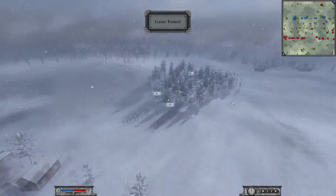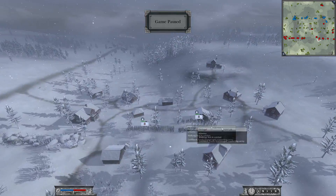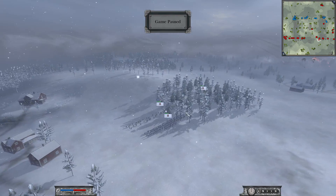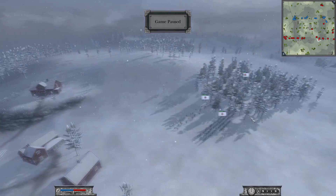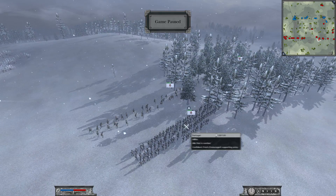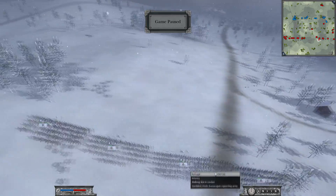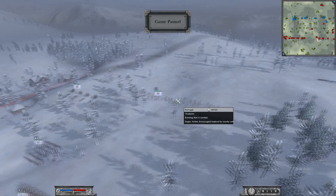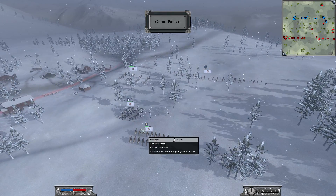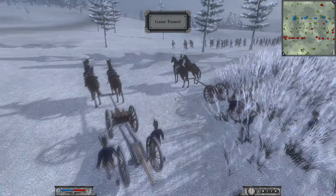Let's look at Portugal's setup. They brought along some Tiradores — two of those — and some infantry. Like Spain, they don't really have that much variety in their core army. They brought some militia, more infantry, a lot more infantry, some more Tiradores, some Grenadiers, a general staff unit, and one unit of 12-pounder artillery.